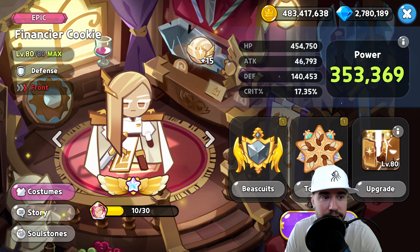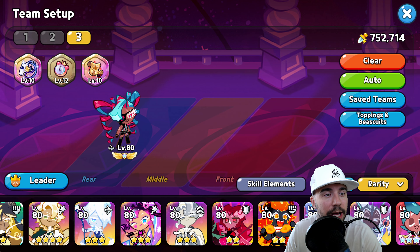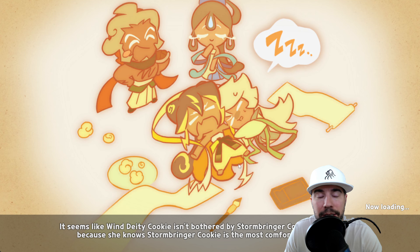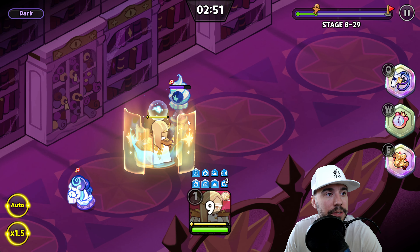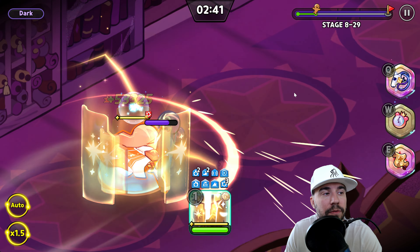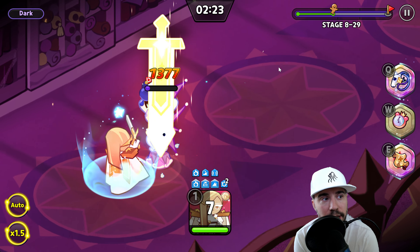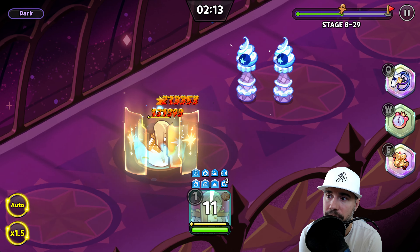That is the breakdown of Financier Cookie — the magic candy, the moveset, the biscuits, and the toppings. Now let's go into stage 829. We're on the damage resist stack and should be able to get through this. Look at that — squeezing right through. You can see the stacks on our opponents, getting more Light type damage in there. This pairs with Clotted Cream, and notably Crème Brûlée — having Light type pieces gives you more damage with Crème Brûlée.